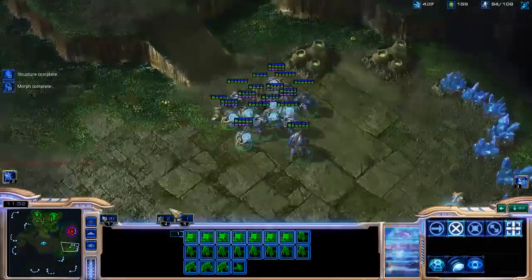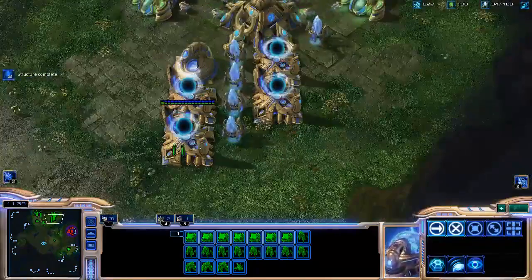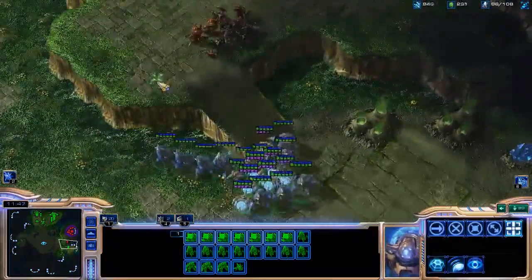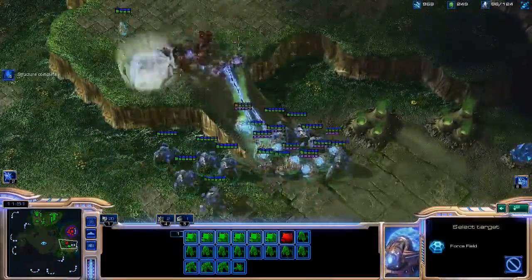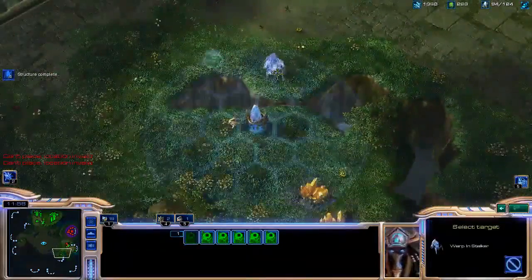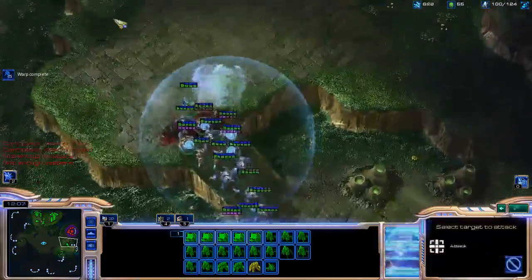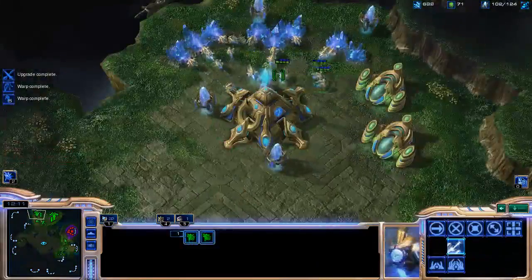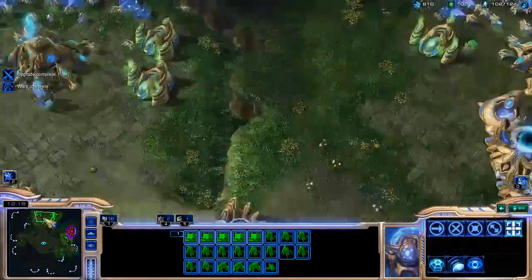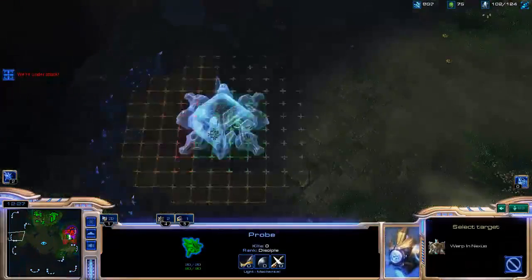This is a very, very powerful attack that is very difficult for Zergs to stop. You could also go for five gateways, one Robotics Facility, and get a few Colossus as well. But right now I actually just have more stuff than this guy. Since I'm attacking him, I can also take a third base at the same time and continue to research weapons and armor upgrades.